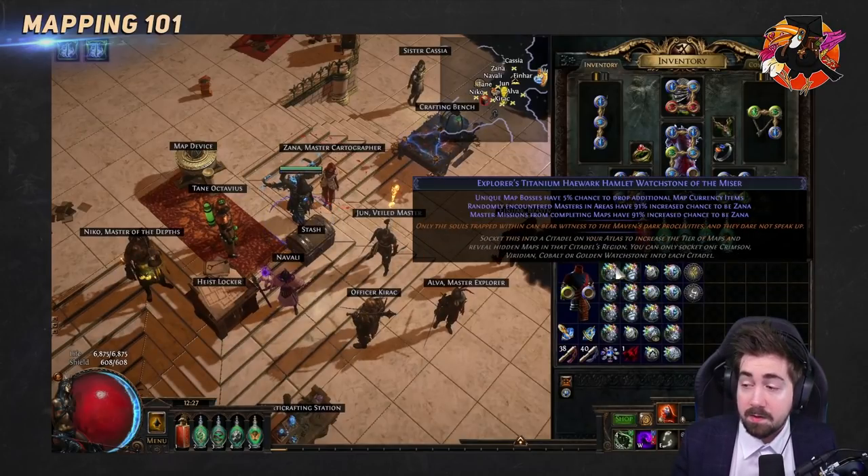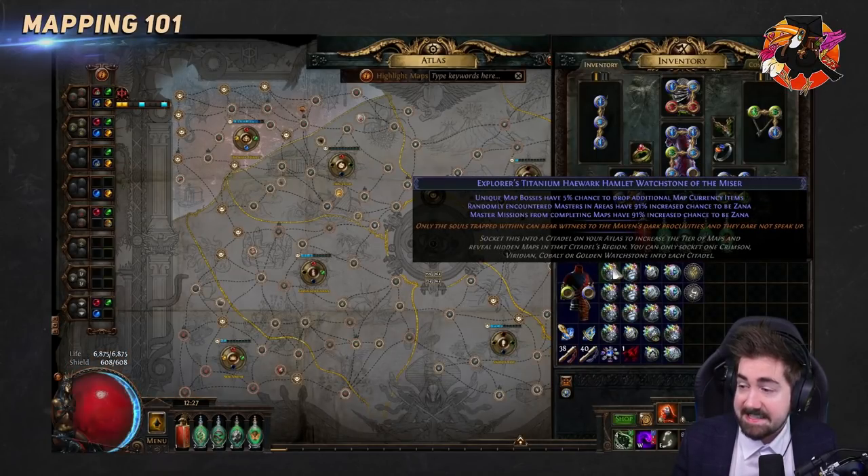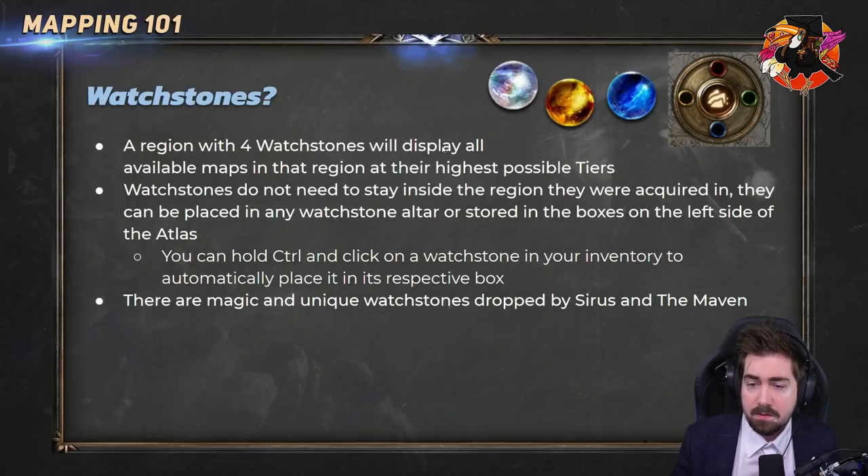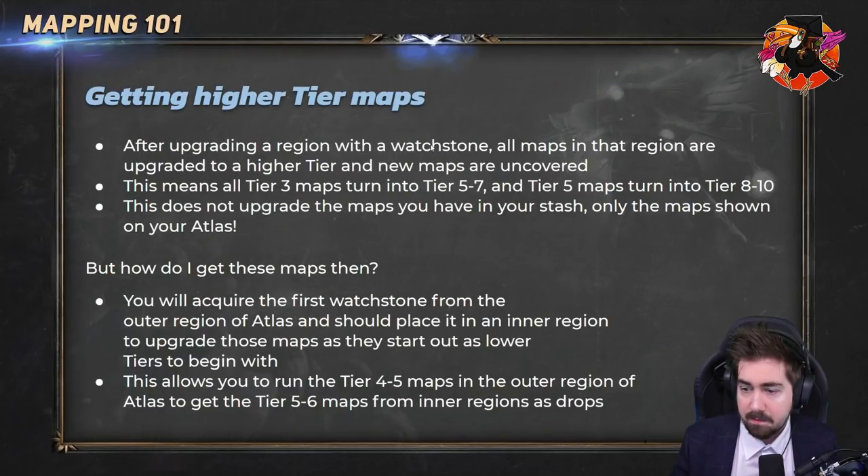There are also Maven watchstones from the last expansion. These are atlas-locked, so the watchstone tells you which region it goes in — they can only be placed in specific regions like Haewark Hamlet. We won't be covering that too much in this lesson as it's more complicated.